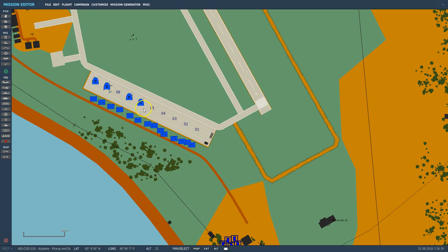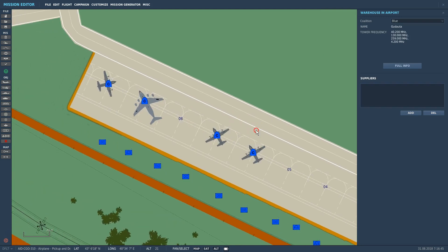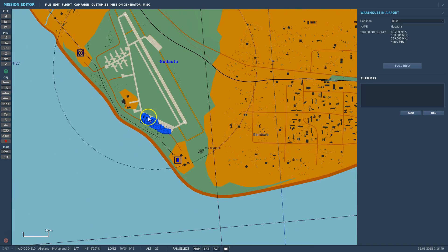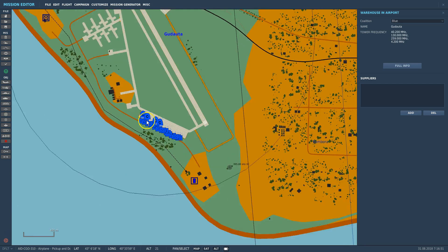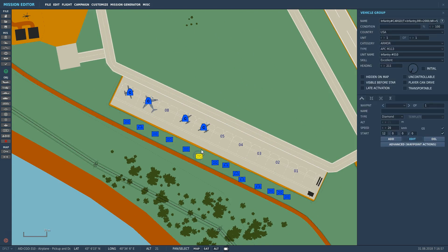For a demonstration, let's explain this mission first. You have a couple of transport airplanes that are located to depart at Gudauta. You see these vehicles here which will be loaded into the respective transport airplanes when the transport airplane has arrived at the airport again.